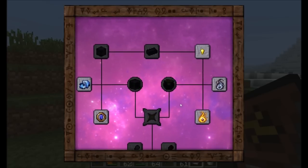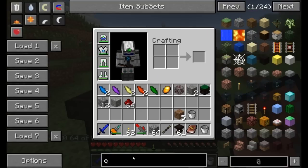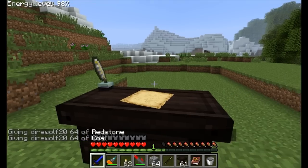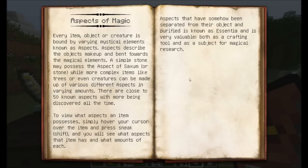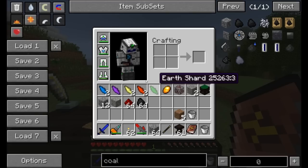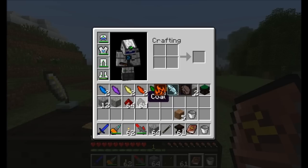Let's go ahead and research a couple things to show you guys how it works. One of the things I'm going to start researching is redstone and coal. Now before I get too much into research, I need to talk about aspects. Aspects, if you want, you can read about them right here — aspects of magic pretty much describes that an aspect is the magical elements that make up any item. So every item, object, or creature is bound by varying mystical elements. There's about 50 known aspects with more being discovered all the time. To find out what the aspects inside an item are, simply hold the shift key over an item and you'll see these little symbols show up above that item. So you can see this redstone has an aspect that shows these little gear symbols and this little hand gripping a lightning bolt. If you go over coal, you'll see it's got fire, that same hand over a lightning bolt, and some rock.